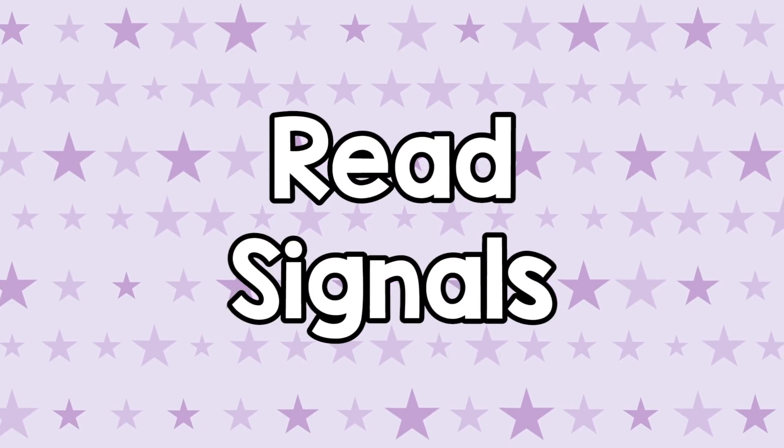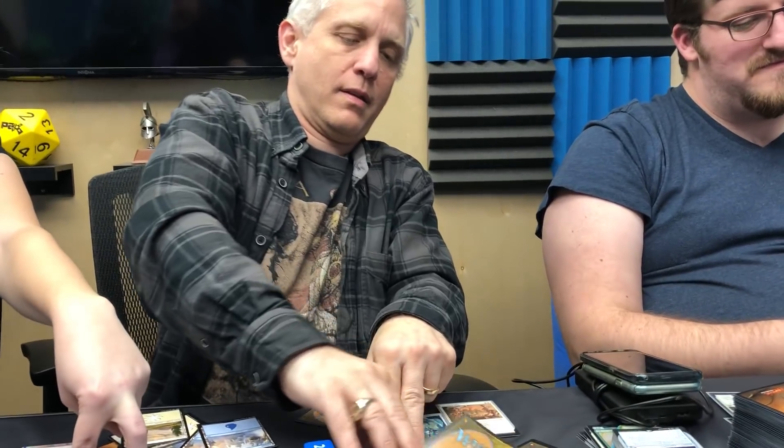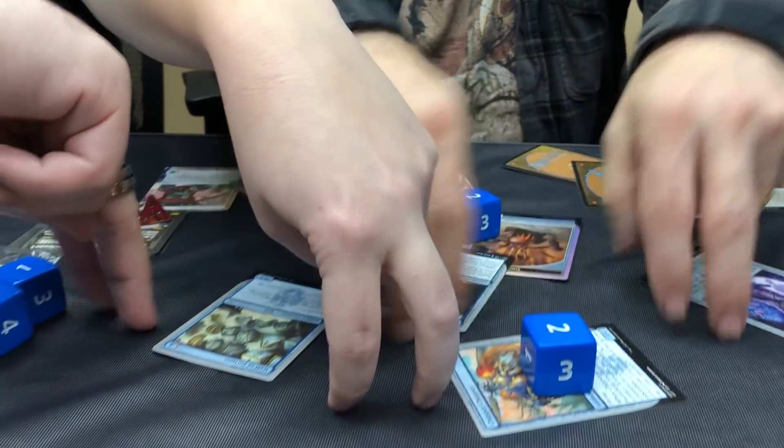Reading signals in this format is important — the same way reading signals in a tribal format is very important — knowing what's open to you coming from your right. There are a couple of strategies that are pretty clear cut. In one of our drafts, Maria was passing to Mark Rosewater. She was doing a lot of Host and Augment, and Mark was also trying to do Host and Augment, but he ended up not getting the Augment cards he needed — so he had a lot of great Hosts but not the Augments.